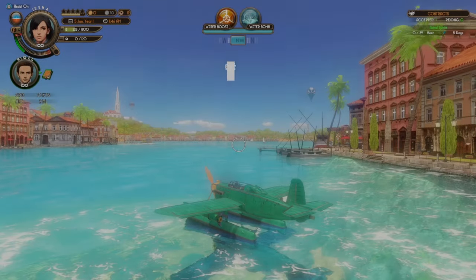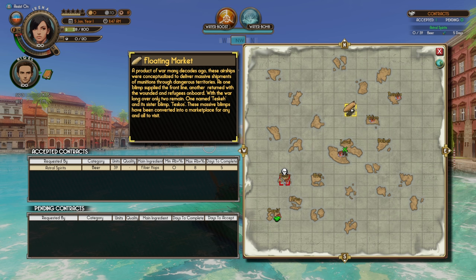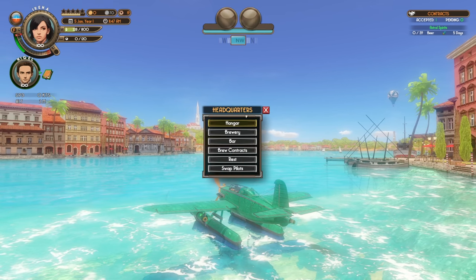Let us take a look at the map and see if there's a place where we can get coffee beans. Not that we found — I mean there is the floating market. A product of war many decades ago, these airships were conceptualized to deliver massive shipments of munitions through dangerous territories. As one blimp supplied the front line, another returned with the wounded and refugees on board. With the war long over, and only two remain — one named Teska and its sister blimp Tescos — these massive blimps have been converted into a marketplace for any and all to visit. We need to be visiting the bar, and hopefully the farmer's in here.